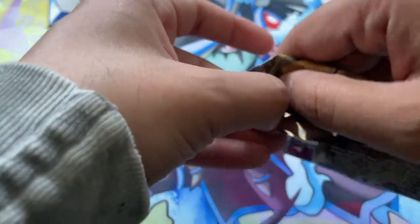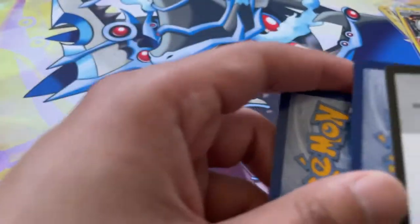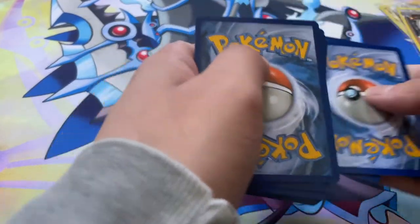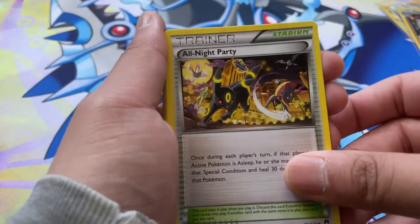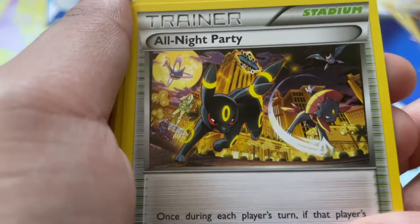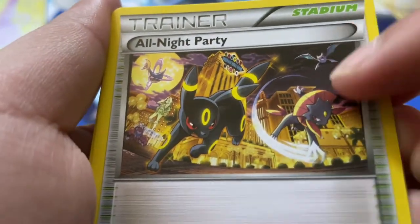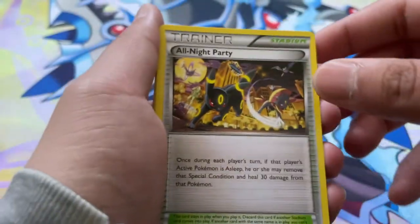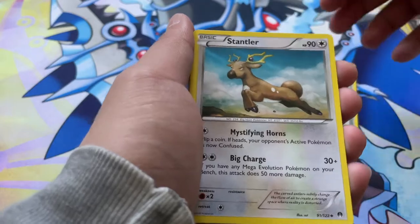Down to our last pack. Hopefully we got some last pack magic. If you want to see more Breakpoint openings, be sure to let me know down in the comments and I'll be sure to open up more for you guys. We got an All Night Party — that actually looks really cool. We got a variety of Pokemon: a Crobat, a Weavile, an Umbreon, a Cresselia, and a Crawdaunt. These guys are definitely staying out late and causing trouble.